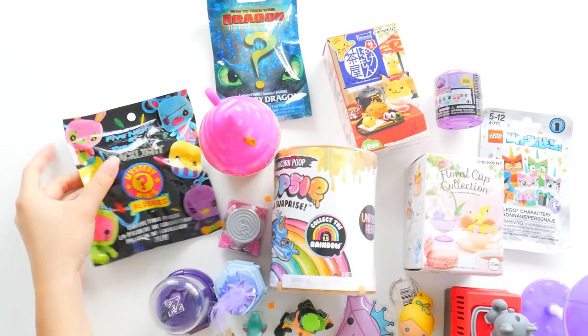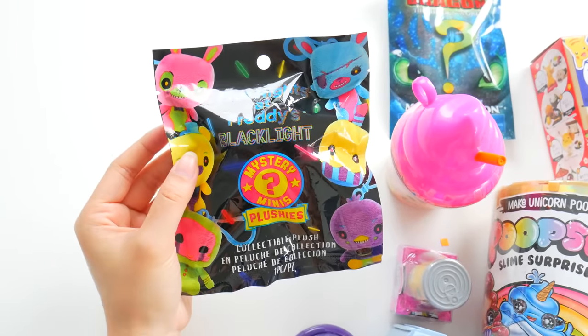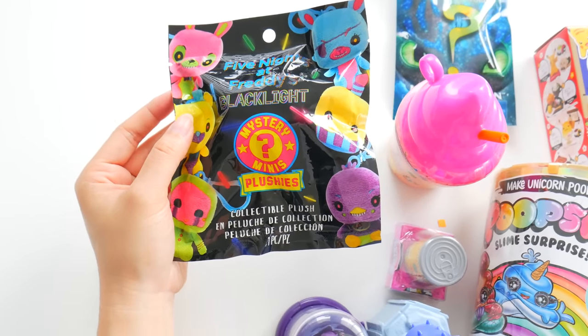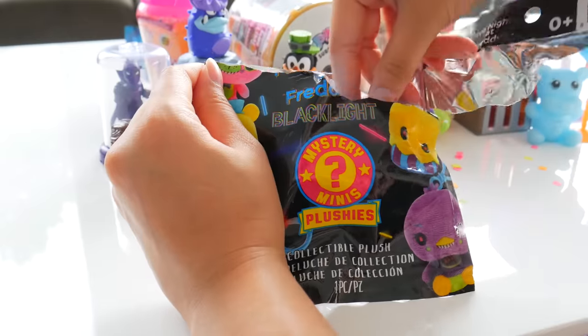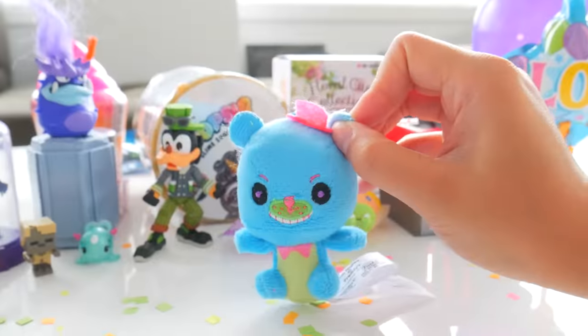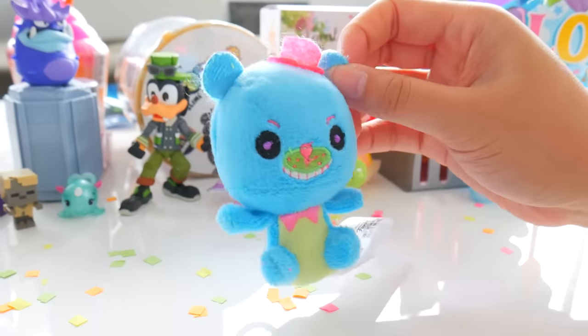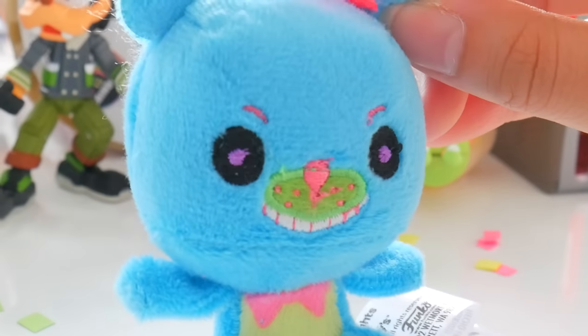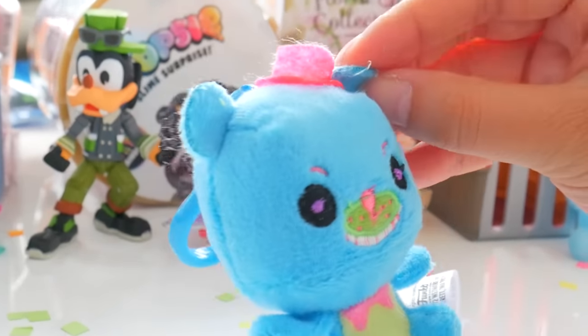Moving on to Five Nights at Freddy's blacklight plushy. I'm kind of scared to open this, but we have to. Creepy. We got the scary animatronic blue bear with its creepy looking eyes and its scary looking face — trying to trick you with its friendly pink bow tie and pink hat. You don't fool me, I see right through you.